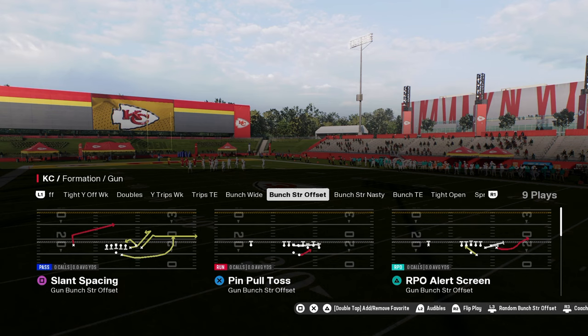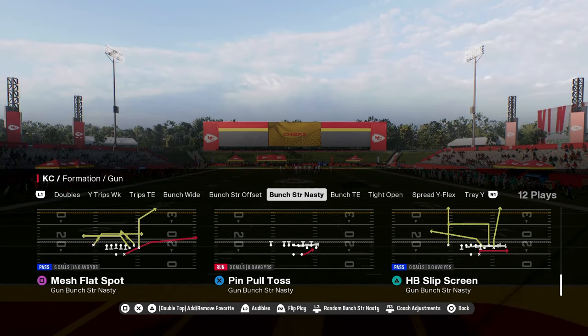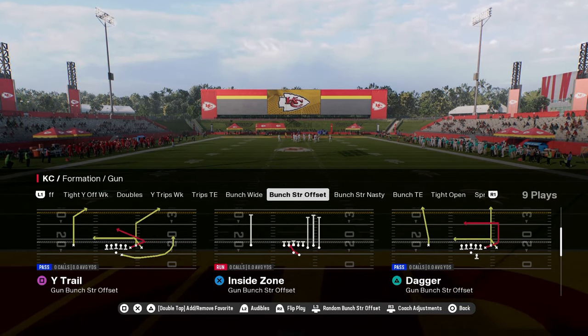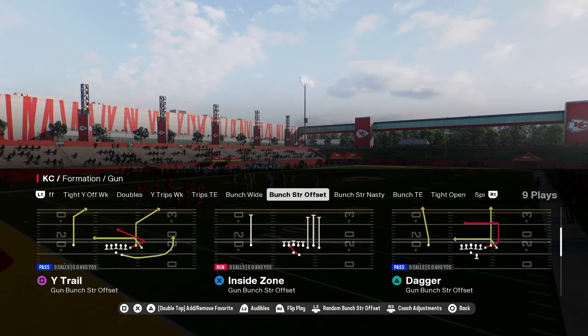Man coverage is probably the best way to be playing defense in this game right now. So we're going to give you a tip that will make your routes better against man coverage. This was something that carried over from College Football 25 — this is the custom stem route glitch.